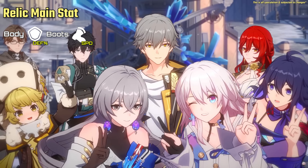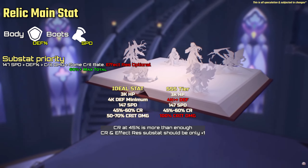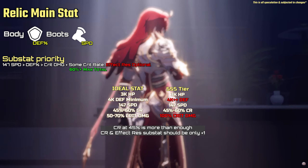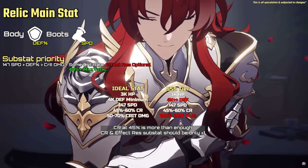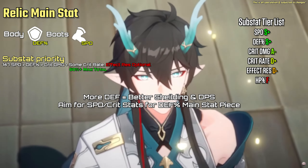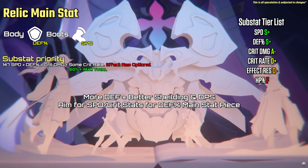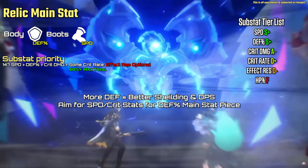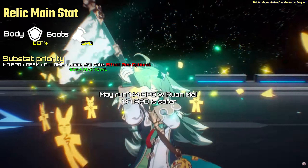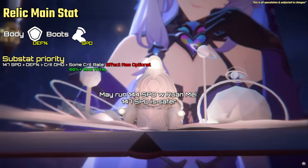How to build Aventorin? For the body, you want defense percent only. For the boots, you want speed only. Sub-stat priority: the best build would be speed up to 147 at max, as much defense percent as you can get, crit damage, and some crit rate slightly. Do not go for HP percent or effect res as it's a dead stat on him. More defense equals better shielding and DPS. Players should aim for speed and crit substats on defense percent main stat pieces. You may run 144 SPD if you are pairing Ruan Mei for the 161 speed breakpoint, but 147 speed is safer for any team switch-up, and Aventorin has high base speed too.